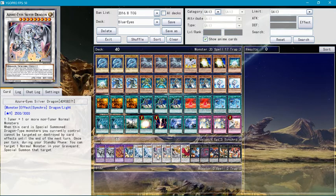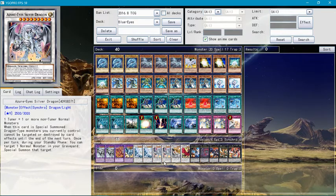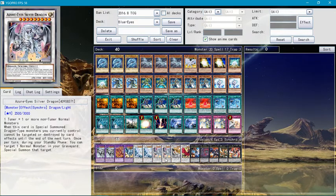You usually want to activate Blue-Eyes Spirit Dragon's effect and special summon Azure Silver Dragon, because when it's special summoned, dragon-type monsters you control cannot be targeted or destroyed by card effects on your opponent's next turn. Also, you can target one normal monster in the graveyard to special summon it — so you usually want to special summon Blue-Eyes that way.